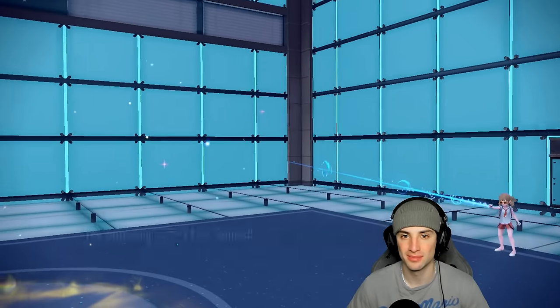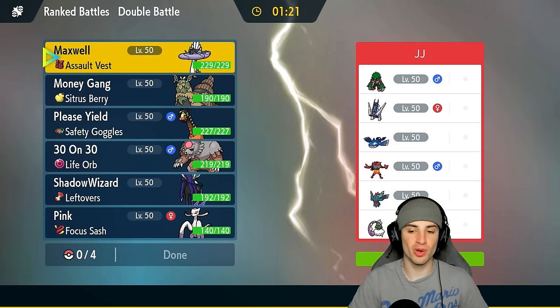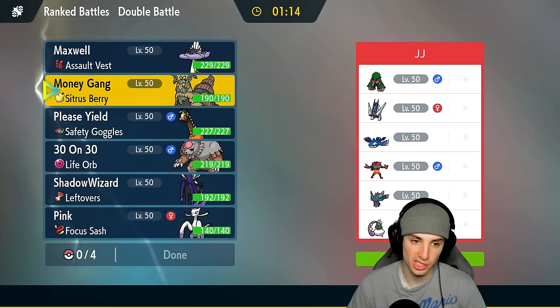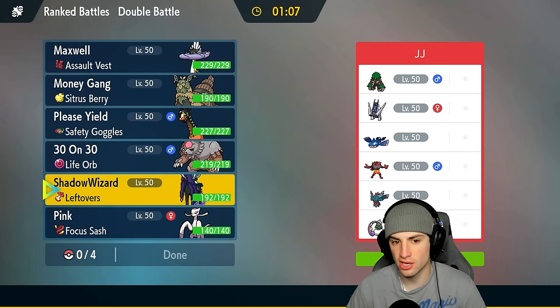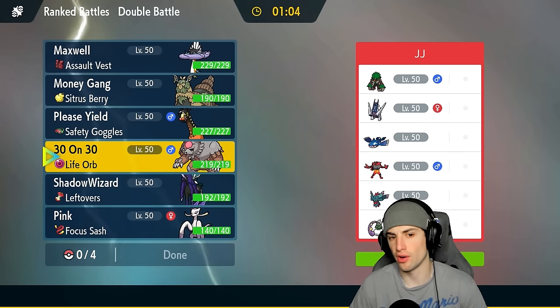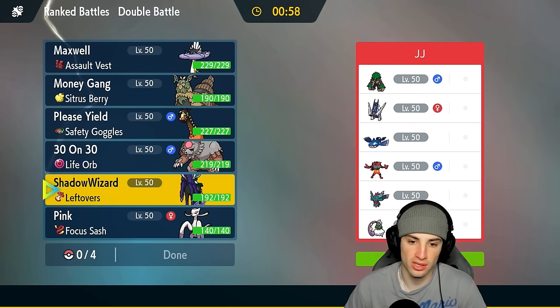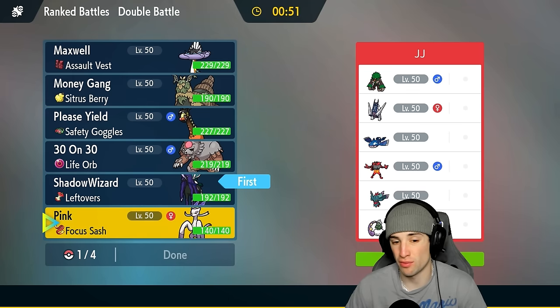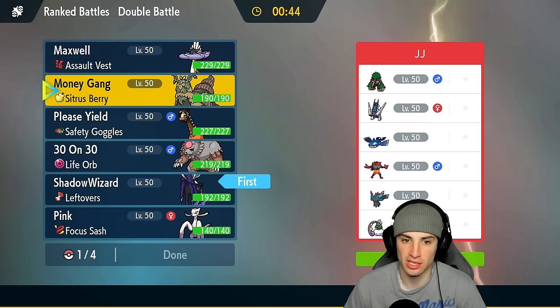Let's hop into our third and final match. I'd like to use Wochien a bit more here, but we're going up against so many special attackers. At least Wochien's typing is solid up against them — we might want to lead it and start throwing Snarls out, that could be good. We could lead a Fake Out user but they could lead a Tailwind user which is a little rough.